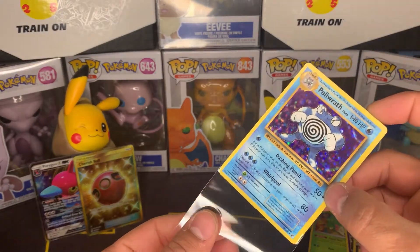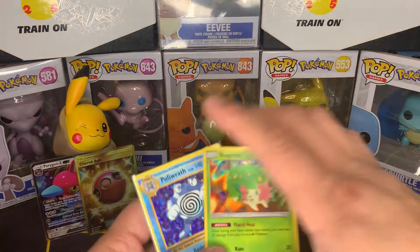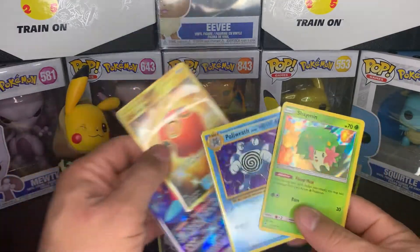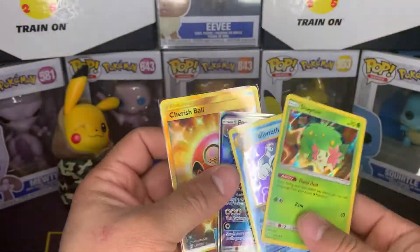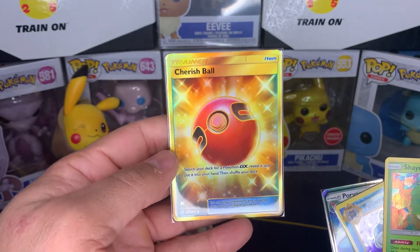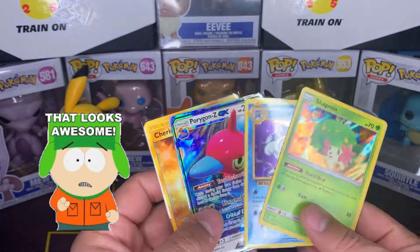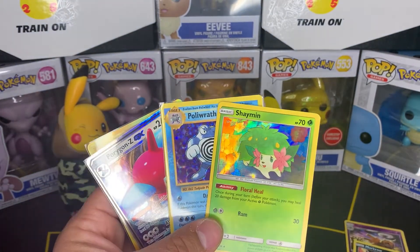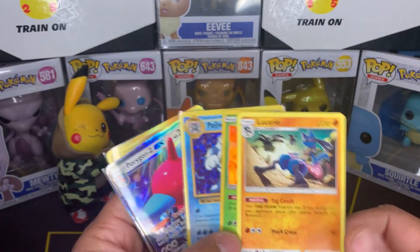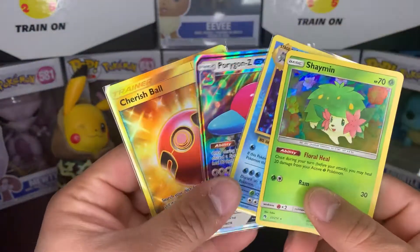Nice little way to end the video — we actually did pretty well. We got two reverses, this wonderful Porygon Z GX promo card, and a Cherish Ball from Unified Minds — wonderful hit. What a nice little box. How could you really ask for more? And even our other rare from the other pack was a nice little Lucario, non-holo rare. So we did really well — totally fun opening.